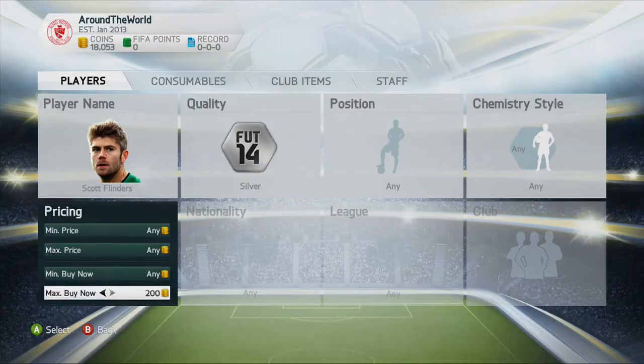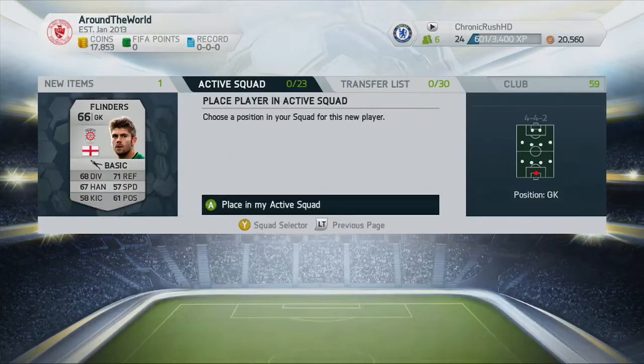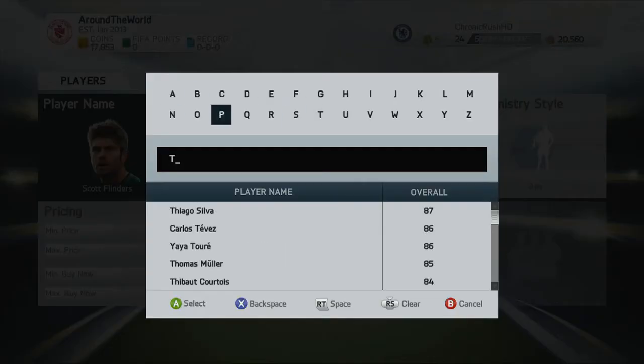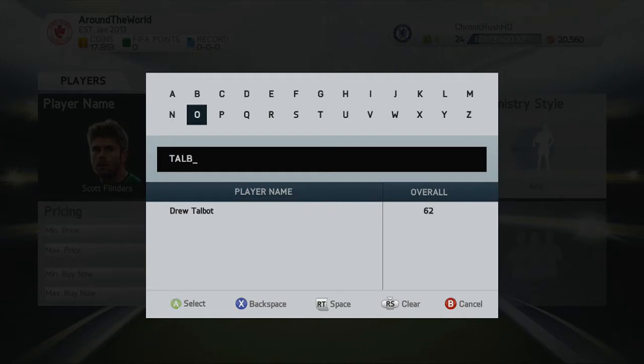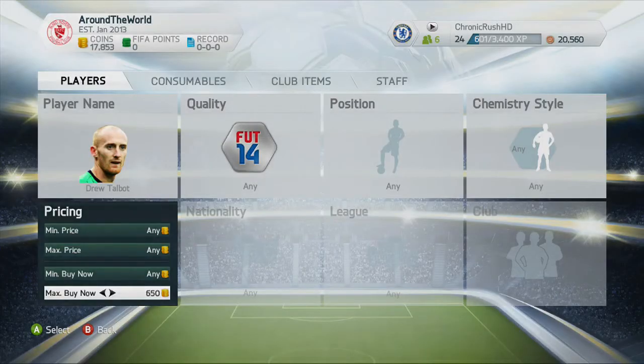Normally I would take quite a long time to actually get the squads together. Now I just type in the name, put in the price, pick them up, done. That's one player gone already. I already knew kind of roughly what players I was going to get - I had a quick look at some of the players on Futhead, saw the best ones and what players I wanted to put in the squad.